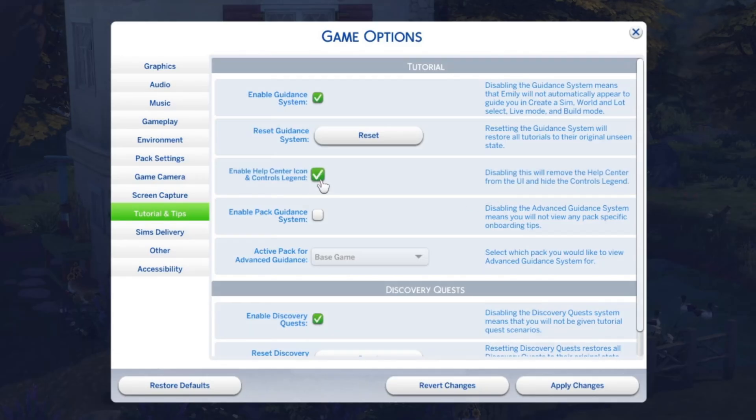You can read on the right side that disabling this will remove the Help Center icon from the UI and hide the controls legend. Now simply untick it and then apply the changes.